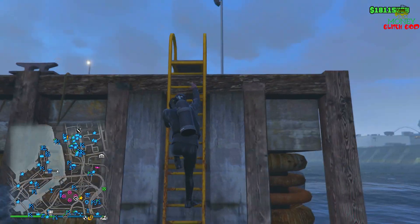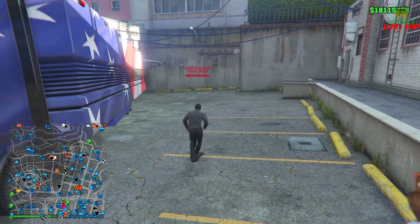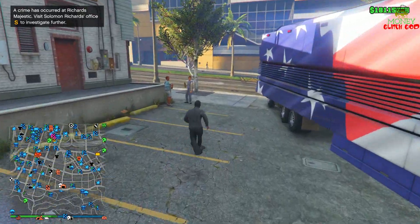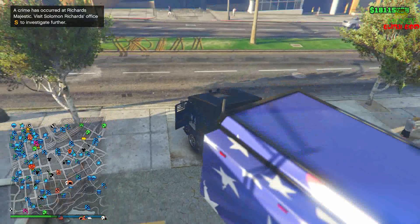Now you can teleport to your auto shop and hit the glitch. Make your way over to your auto shop and park your MOC. I don't have my blue circle so I have to readjust — I'm gonna move it forward just a little bit. Park your MOC basically like this, in front of your door.